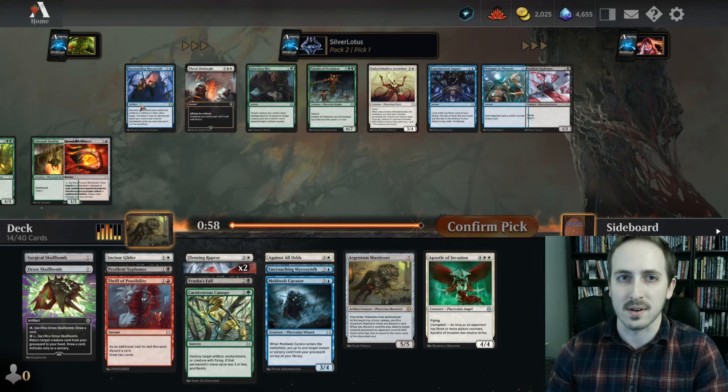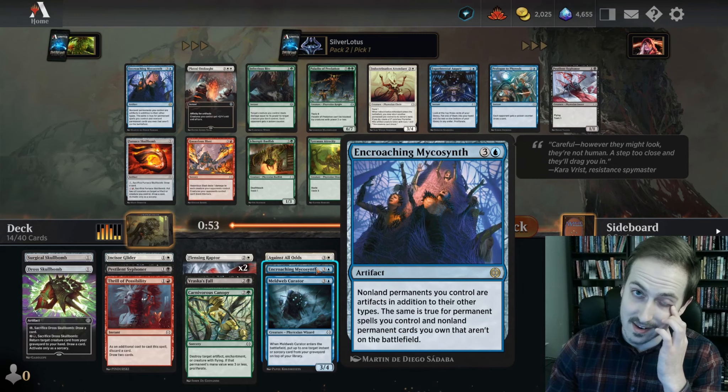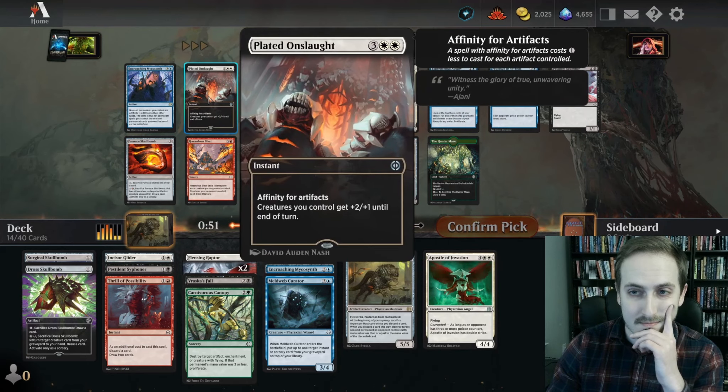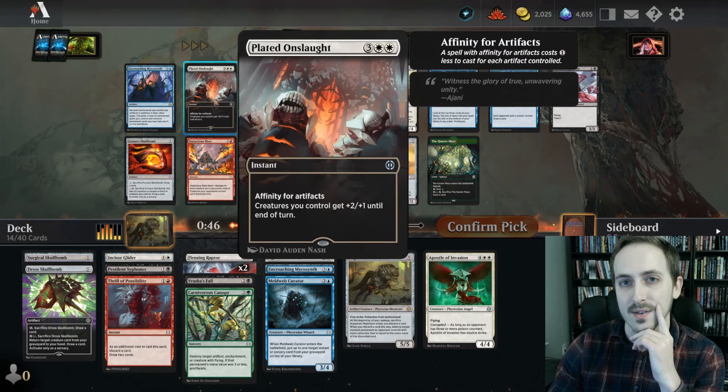Skull Bomb or Skull Bomb — I'm gonna take the blue Skull Bomb. I think that card's pretty good on its own honestly. Crushing Canopy if we end up going green, sure. Black Skull Bomb — like to see that. Another coaching, another Microsynth. Yikes. Affinity for artifacts — Screech to control gets a 2/1 until end of turn and it's an instant.